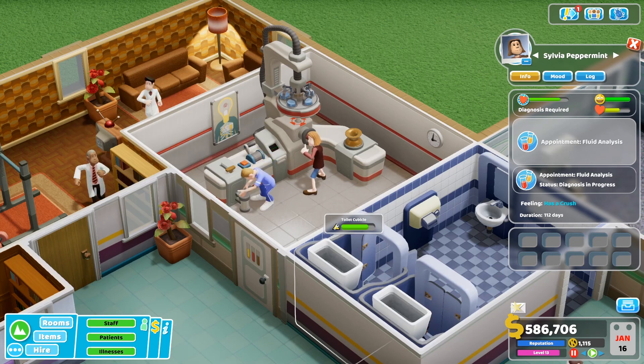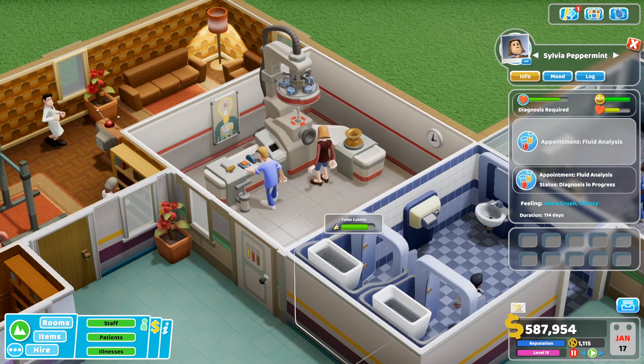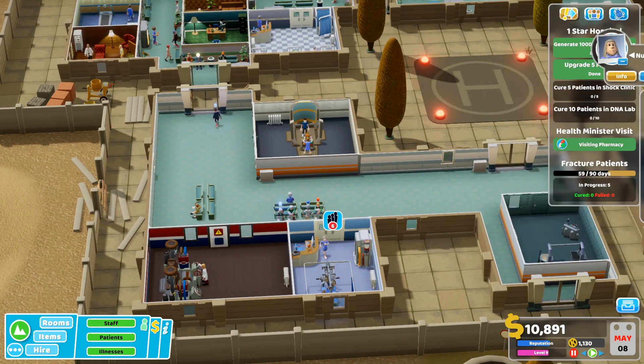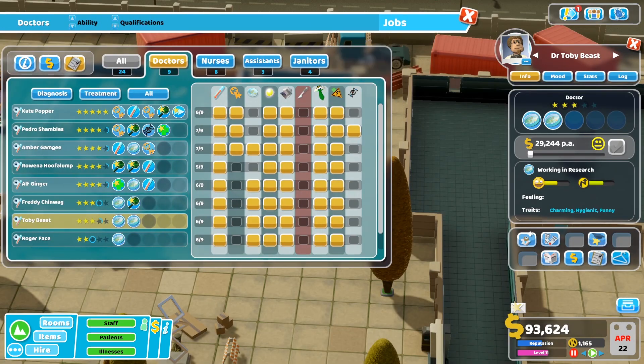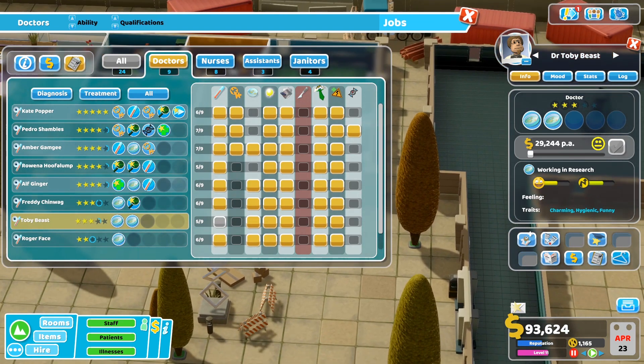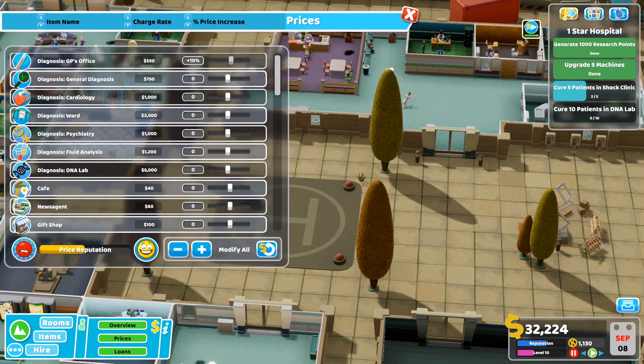Two Point Hospital offers a lot of flexibility in playstyle. If, like me, you just want to build your hospital and not get too bogged down in the details, you can build more rooms, hire your staff, and get on with treating your patients. If you'd like more control and want to fine-tune things, you can manage your staff by setting what jobs each of them will do, plan out marketing campaigns to target patients with specific conditions, and tweak the fees charged for each diagnostic tool and treatment.